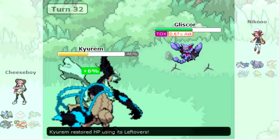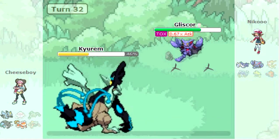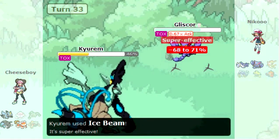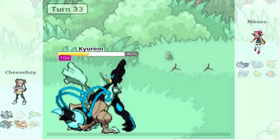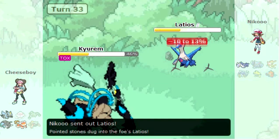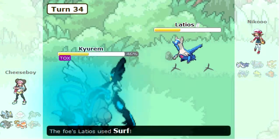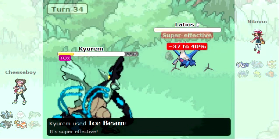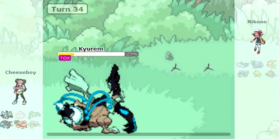Since I think he's going to Protect, I go into Kyurem-B, and I don't want to Roost because I'm pretty sure he's going to Toxic. So I go for Ice Beam, and it takes out Gliscor. Now all that's left is Latios — he has to lock himself into one move, and he chooses Surf since he doesn't have Dragon Pulse. I finish him off with Ice Beam, and that was the game.